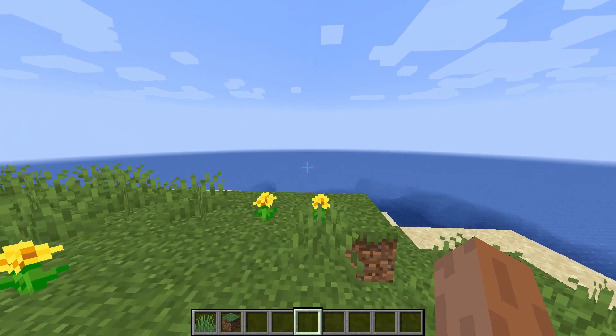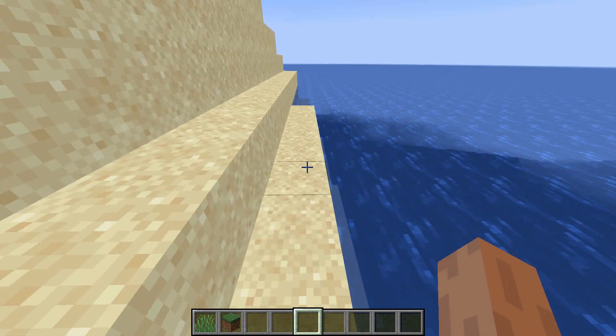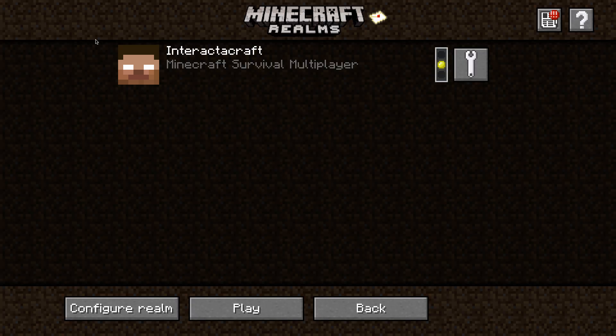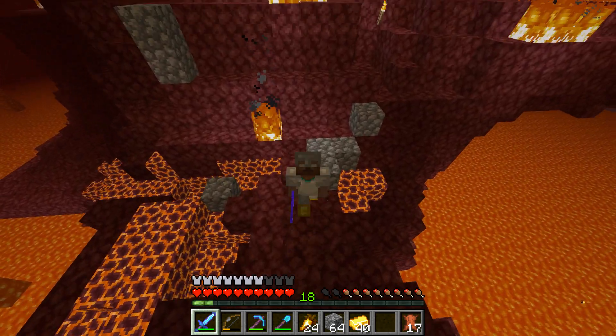After we get the skin, we are actually going to go into the world that we share with our friends, and we are going to make the pranks that we are going to use when they join. I'm on the Realms menu, but there is a bit of a problem — because if you own the realm, the logo of the realm is going to be your skin, and my skin is Herobrine, so this might give it away. But maybe you could play it off that Herobrine has hacked the world. So we're going to join the realm. I'm in the Nether, not in the overworld, and we are going to be doing the pranks in the overworld.